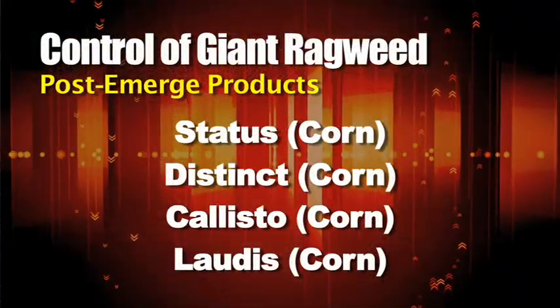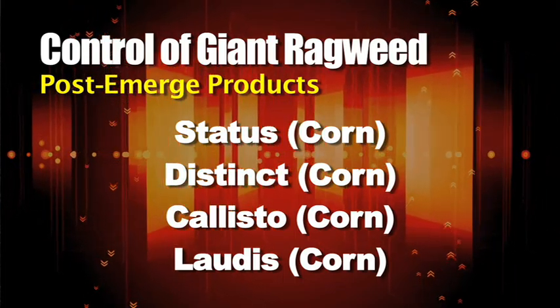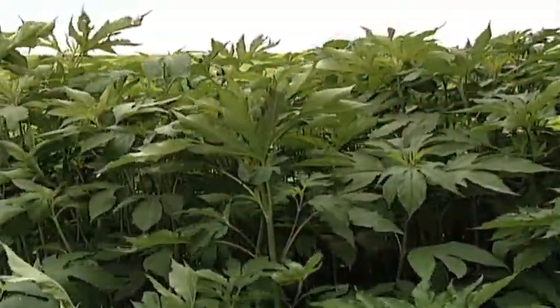Moving on to corn, you've got to go with something like Status, Distinct — even Callisto and Laudis are not too bad on Giant Ragweed. Just get after it when it's small and you shouldn't have too much problem on your farm. That's it for this week's Weed of the Week, but there's more Ag PhD to come after this.